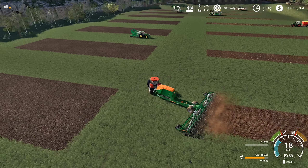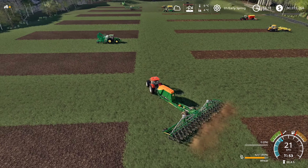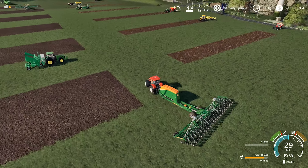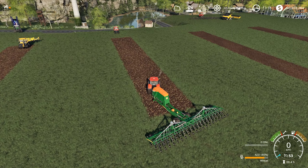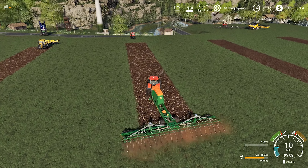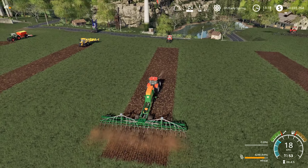But a problem arose because of weeds — weeds appear randomly in small wisps. Even if you set 100% weeds in the settings, the whole field is not covered with weeds. So the experiments will look like this.